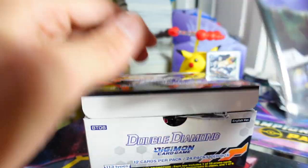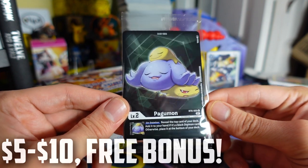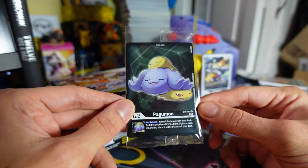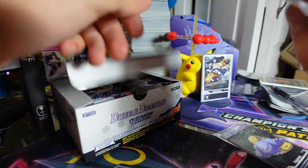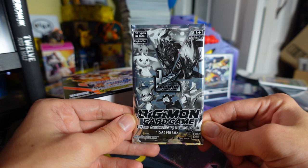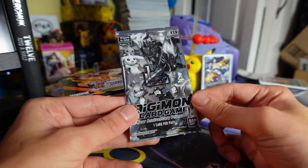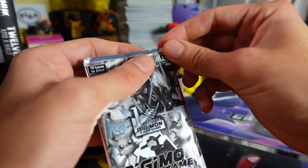We got a Pagumon right here — I believe alternate art. That looks really nice and so cool. It looks like that one's getting squished. I love that art. We also get a booster pack right here, the one year anniversary promo pack. So we're going to open this up right now. One card inside — 10 different cards you can get in total. Let's see what we can get.